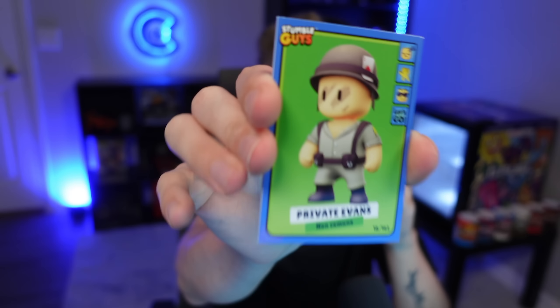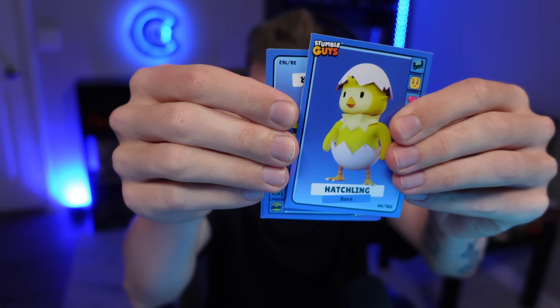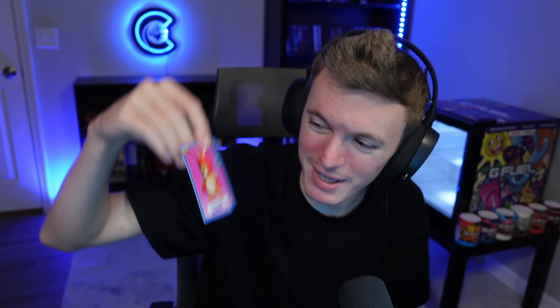All right, here we go, pack number two. Come on, don't look at it — I'm struggling to open this. Okay, put the top card down so we don't see that. Private Evans — his face is a little dirty, needs to be washed. Okay, put that down. Hatchling. Oh, Yellow Racer — it's not the best. And hey, Boxing Rue! I like Boxing Rue.